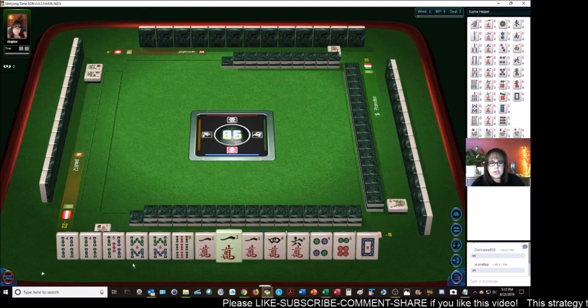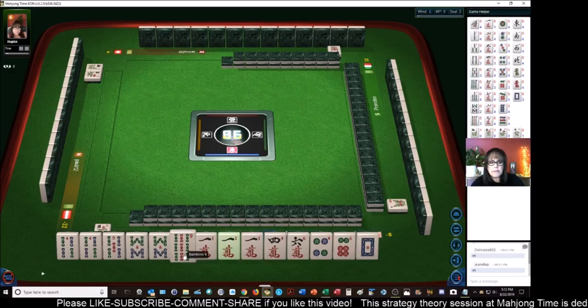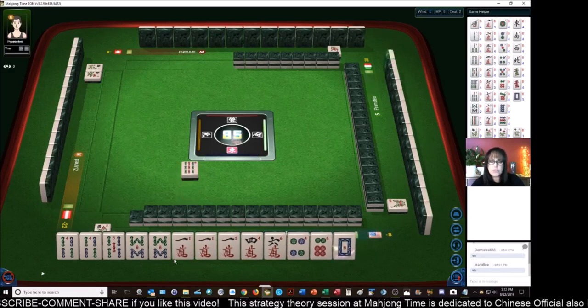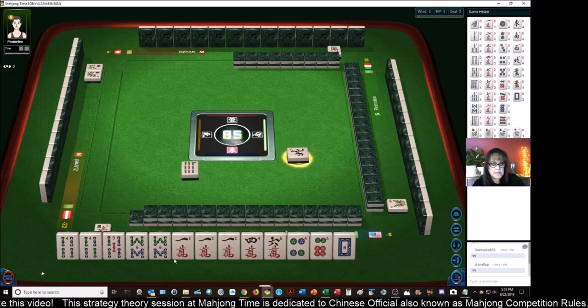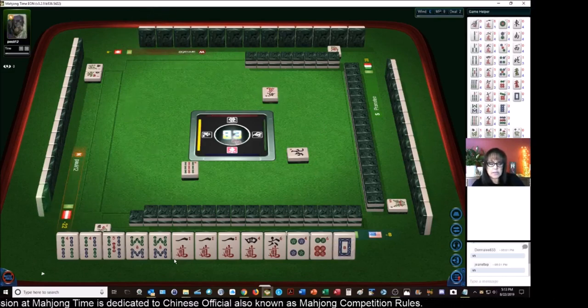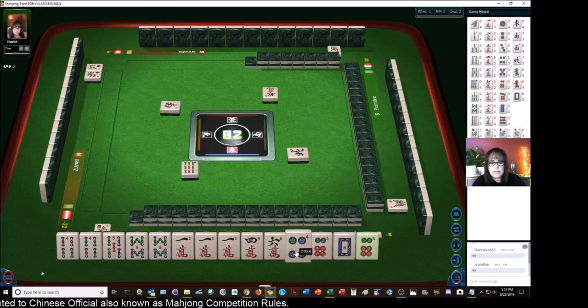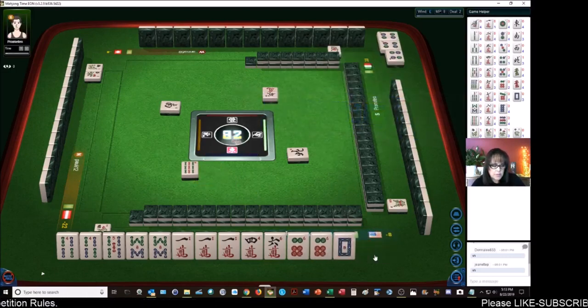I see two pairs and a pong in hand. Let's discard nine-bam. We could do all-pong — terminal pong, no honors. All-pong is number 49 and that is six points. Terminal pong is number 73 and that's one point. So six, seven — and then no honors, no winds and dragons. Honors are winds and dragons — that would be another point. So we've got our marching orders.